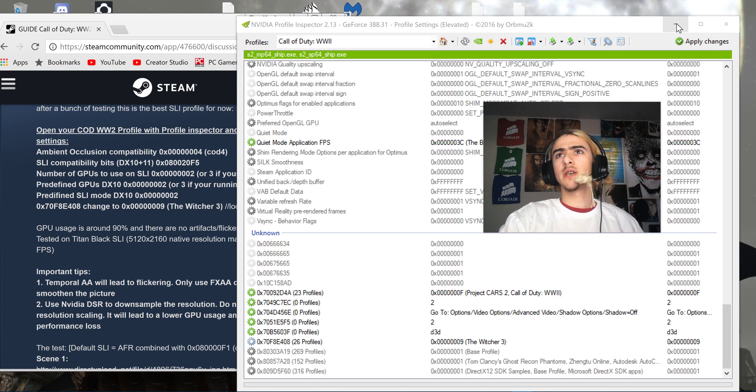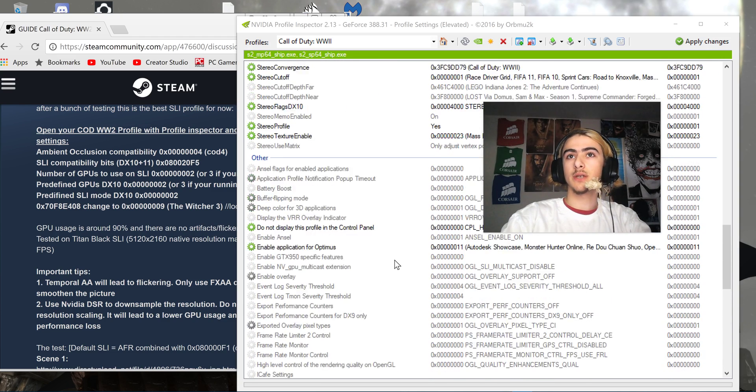Before this change I was getting around 45 frames per second at 4K Ultra. After this, I'm getting around 75 frames at 4K Ultra in Call of Duty World War II. I'll pull up gameplay here in a second so you guys can see.